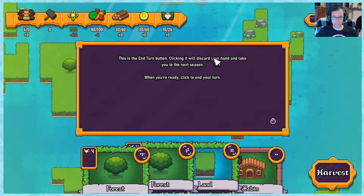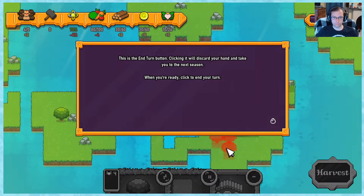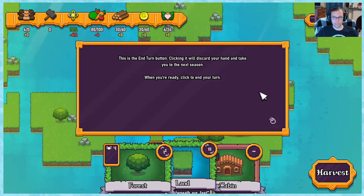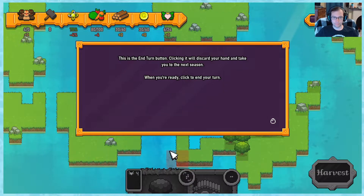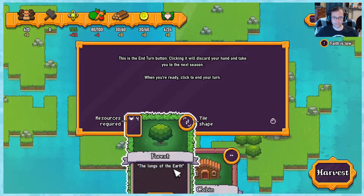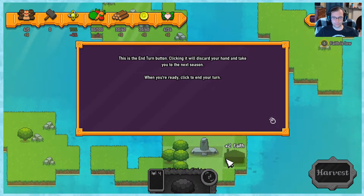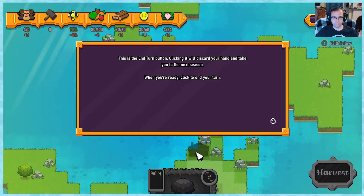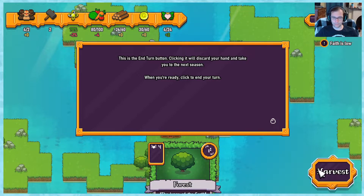This is the end turn button. Clicking it will discard your hand and take you to the next session. When you're ready, click to end your turn. That was the only one I had left for land. Let me put a cabin down. If we put it within the shrine area, we get faith. Let's do that. And I'll leave the forest for now.